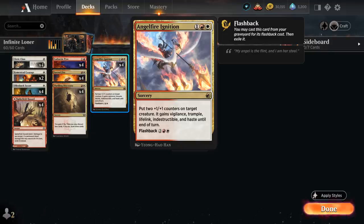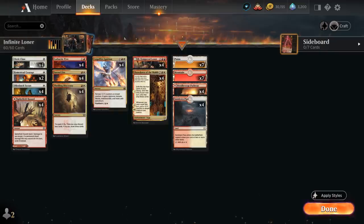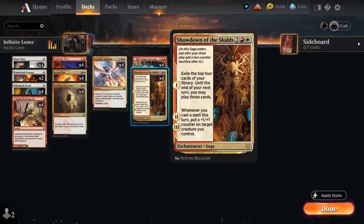We can also flash Angel Fire Ignition back out of the graveyard for four mana. The second method is with the Ollenbok Escort, a one-mana 1/1 with vigilance that can be sacrificed to give target creature we control that has a +1/+1 counter on it both lifelink and indestructible until end of turn. We do need to jump through an additional hoop of putting a plus one counter on the Loner before the Escort will work, but we can do that pretty easily between Cleric Class, Homestead Courage, and even Showdown of the Scalds.